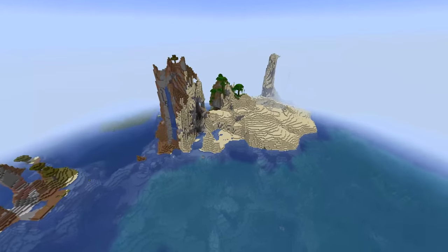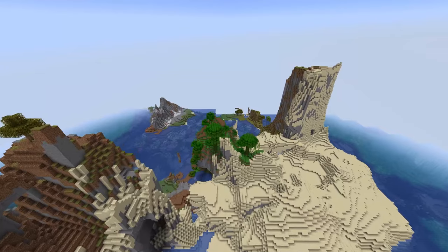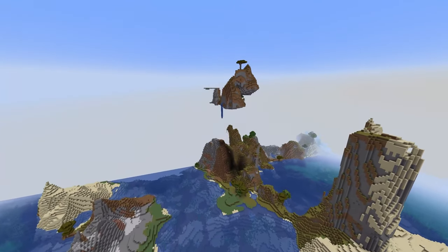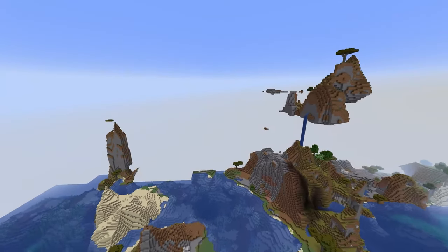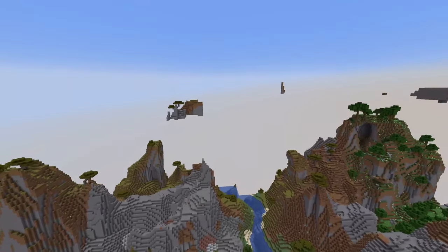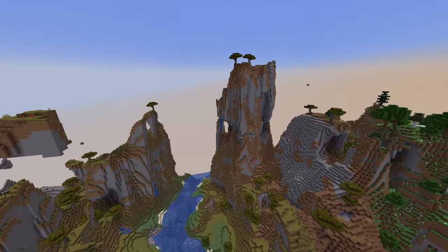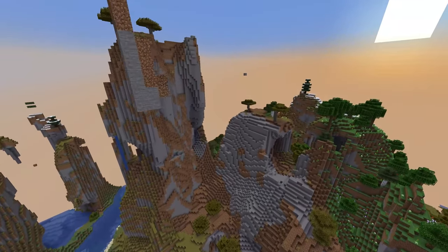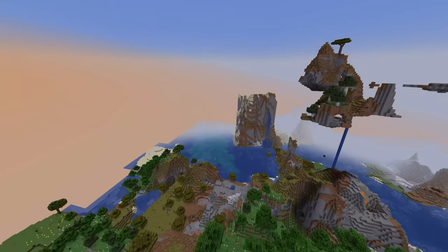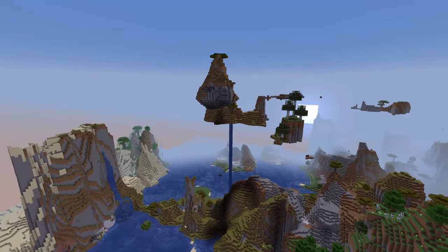To test out the new world generation I loaded up a creative world and just flew around for quite a while to see everything that had changed or what had stayed the same. There are still a lot of microbiomes and there is some crazy world generation. As you can see here I'm in a shattered savannah and there are just floating islands and a lot going on. It's definitely very cool looking but will it stay this way for the actual release? I'm really not sure, but there is definitely a lot of interesting things happening in this new world generation.